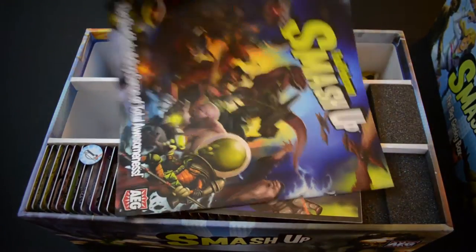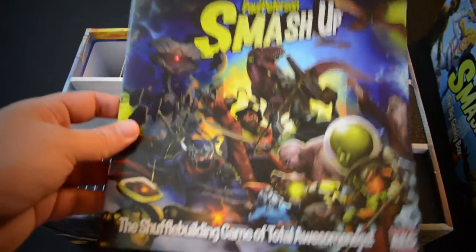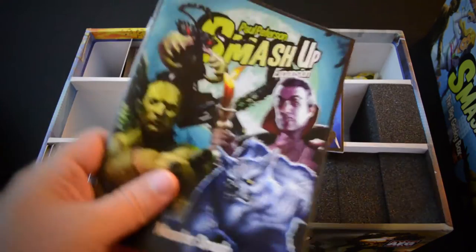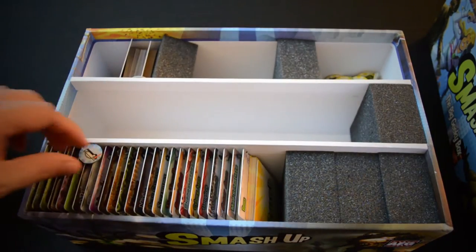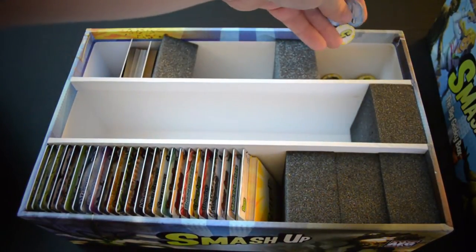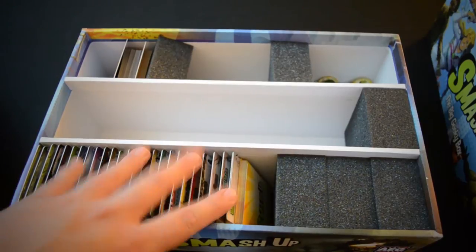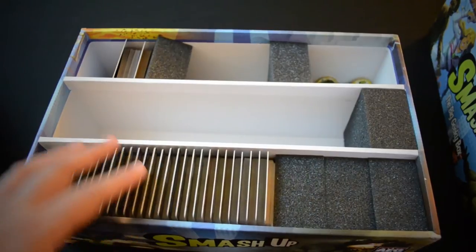That's the lid. And you can see here, I've got the different rule books — the original rule book, Science Fiction Double Feature, the obligatory Cthulhu set, the Monster Smash expansion, and Awesome Level 9000. I've also got a little spot set up here where I just have all the different tokens, which is really nice. You can see here, I've got every different faction right here in the game that's been released yet, and I didn't even fill up one row, so there's plenty of other room to go around.